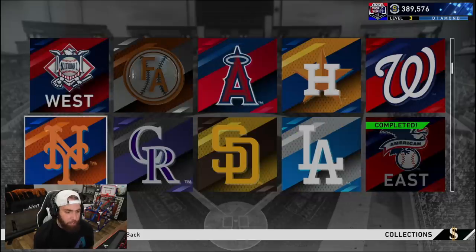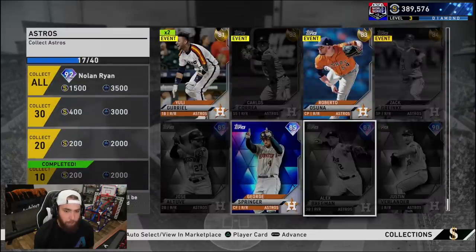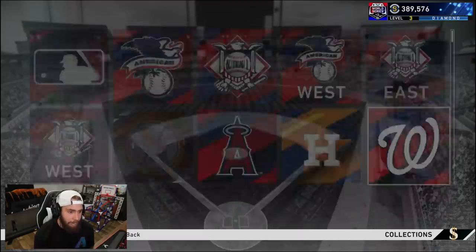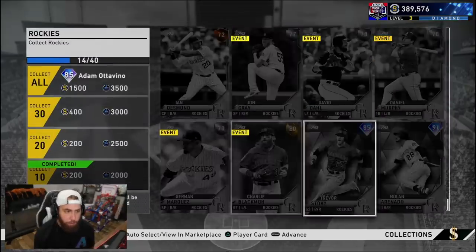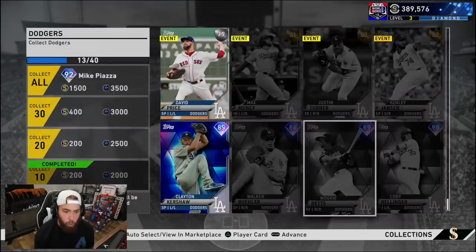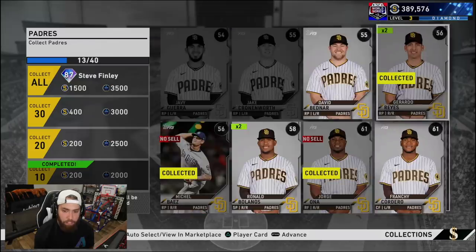Now we have 389,576 stubs. I need to save 300k for Mike Trout. Let's see where we're at on the remaining teams — the Astros: we have Springer but we don't have Verlander, Bregman, or Altuve. The Nationals: we don't have Scherzer or Strasburg. The Mets: we don't have Jacob deGrom or Pete Alonso. The Rockies: we don't have Trevor Story or Nolan Arenado. The Dodgers: we don't have Bellinger, Mookie Betts, or Walker Buehler. On the Padres, we don't have Kirby Yates, but Kirby Yates isn't expensive, so I'm going to go ahead and finish this collection.